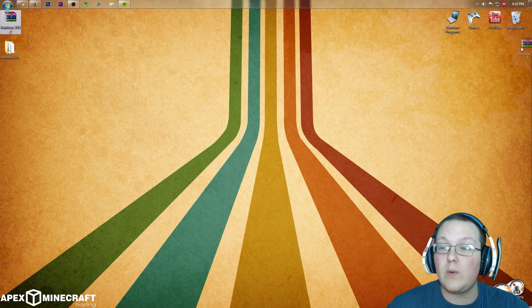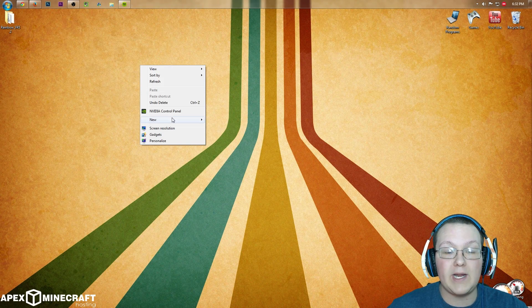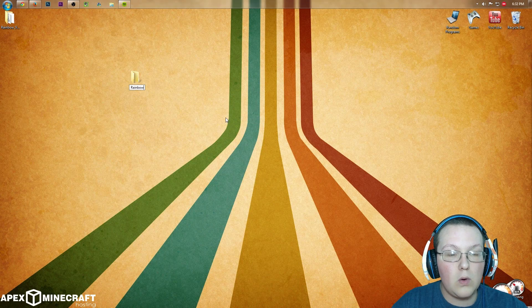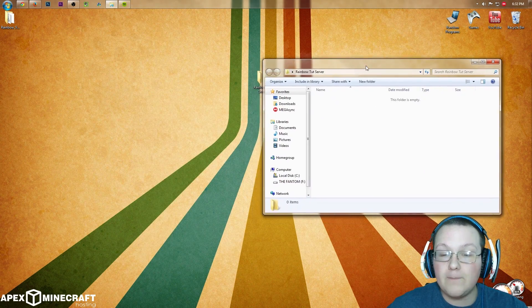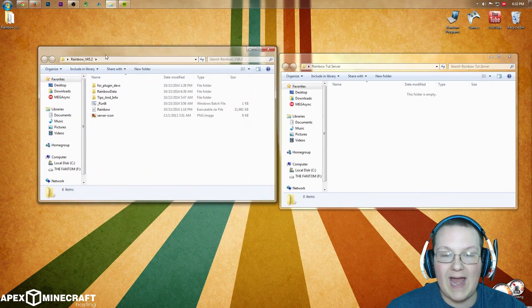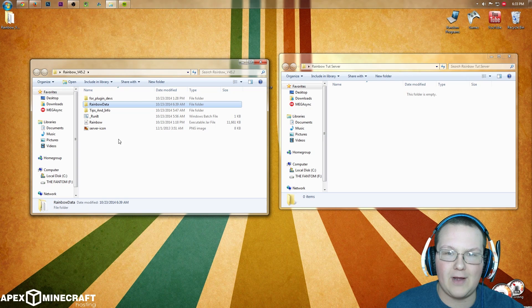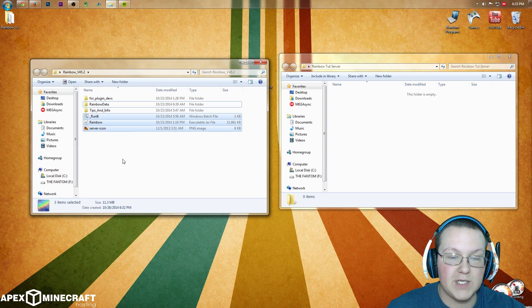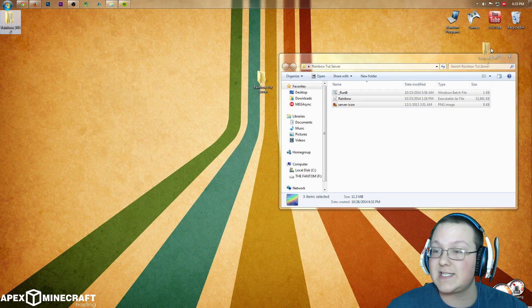We don't need WinRAR for this tutorial. What we need to do is right-click on this and extract files or unzip files — whichever option you have. Click it, go through the process, click okay, click yes, agree to it all, and boom — we have a folder. We can delete what we downloaded now because all we need is this folder. We also need to go ahead and create a new folder on our desktop. I'm going to name mine 'Rainbow Tutorial Server'. Now open up this folder and put it right next to the folder we extracted. We need to bring just the bottom three items from the extracted folder over to our new server folder.